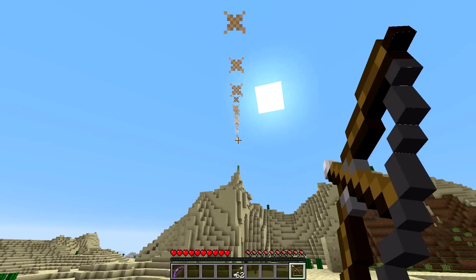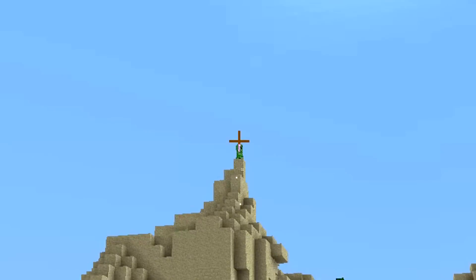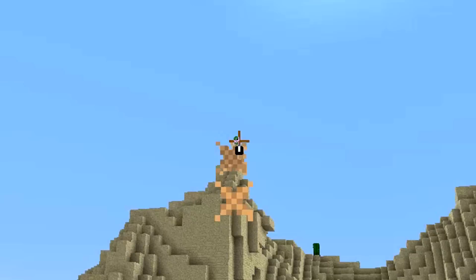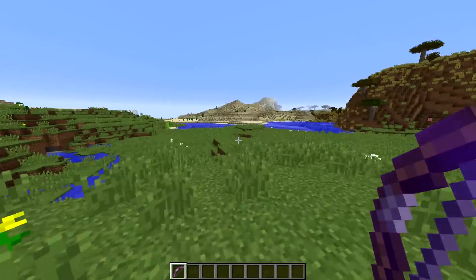We could come at this creeper with a normal bow and try to shoot it, but that would be pretty difficult to hit. So instead we break out our anti-gravity bow and just aim directly at it — and boom, we sniped the creeper out of the sky.